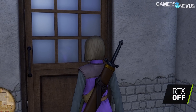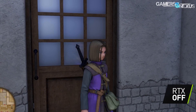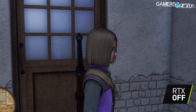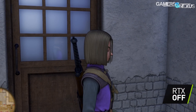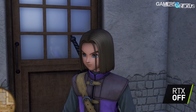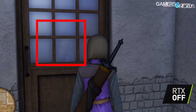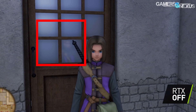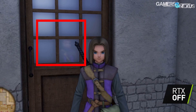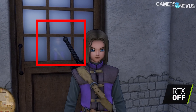We have an example from Dragon Quest XI. We have an example of screen space reflections here — the window is reflecting the front of the character when the character is facing the camera. Why is that? The reflection doesn't know anything besides what's on screen — it doesn't know what the back of the character looks like when the back of the character is facing away from the camera. Hence the name: screen space reflection.